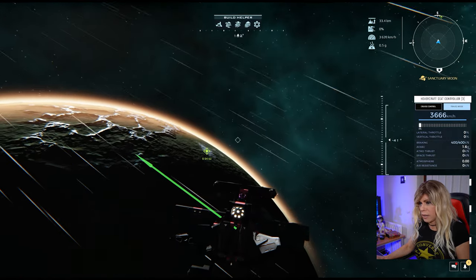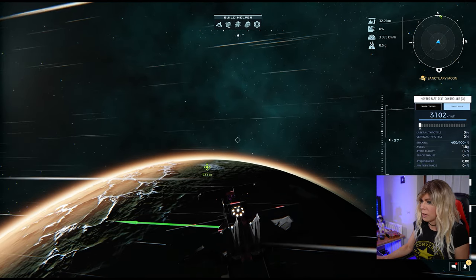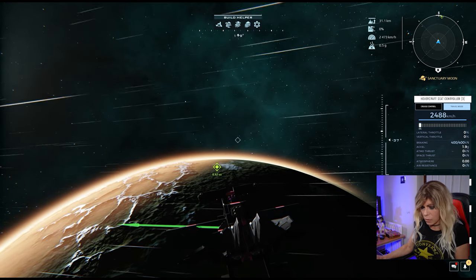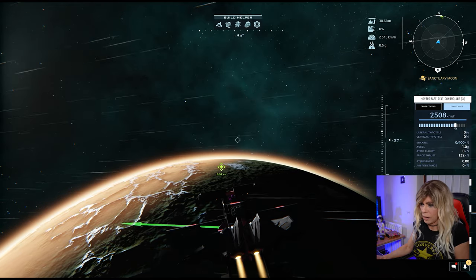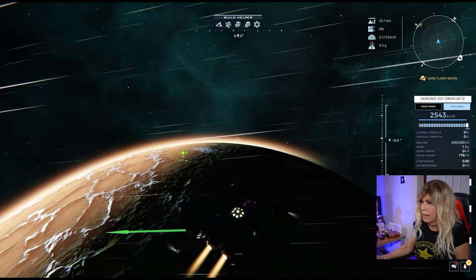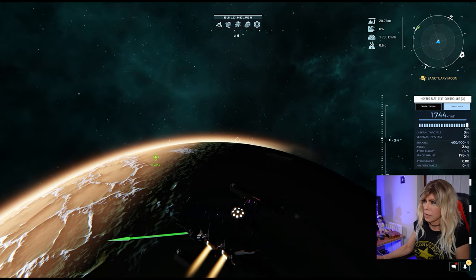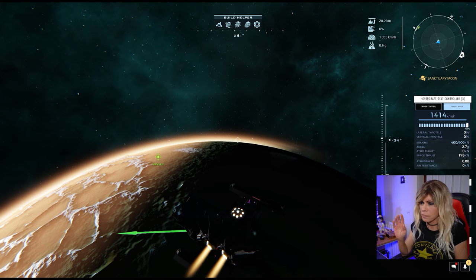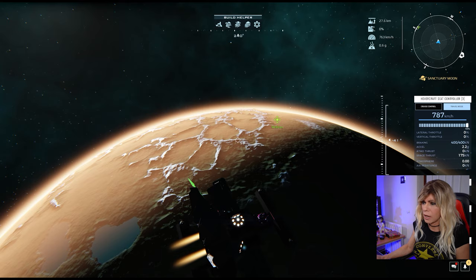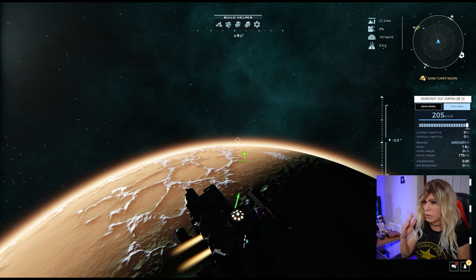We're going to land just as dawn is breaking. At around 2,000 km/h I can start burning in another direction. I can also turn my engines on to actively slow down — turn around, hit Control, and slow down very quickly. I want to come to almost a complete stop to avoid sideways travel.